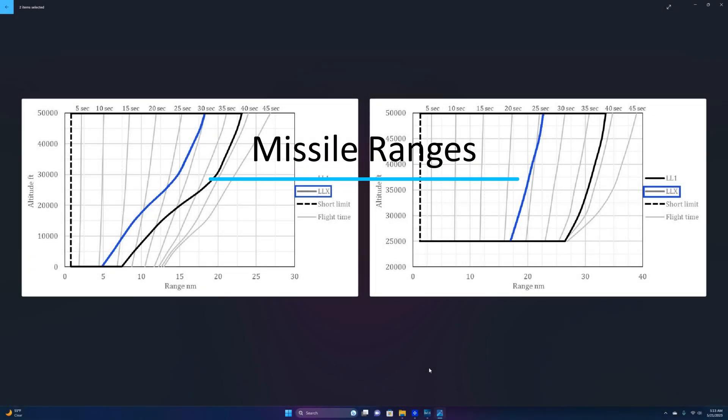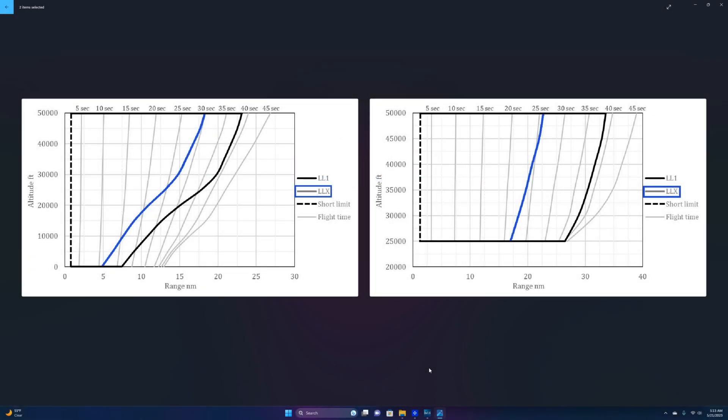Let's talk about ranges. With the 530, you can achieve 20 nautical mile kills pretty often if you launch around 25,000 feet and you're above Mach, which is actually pretty easy for the Mirage. Images from HeloJumper show the black line representing best firing conditions against a non-evasive target, and the blue line representing an evasive target. From my experience, the highest I'll fly on average is 30,000 feet for PvE, but for PvP I'll stay around 25,000 feet and below. I still average between 12 to 20 nautical mile kills.